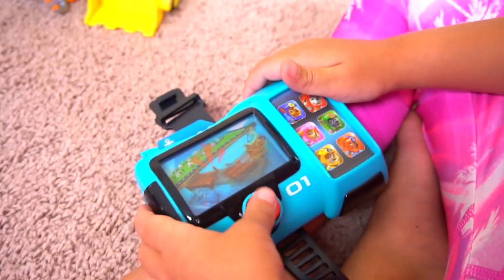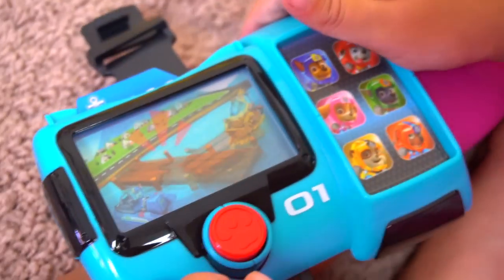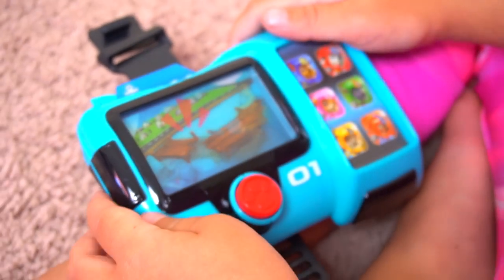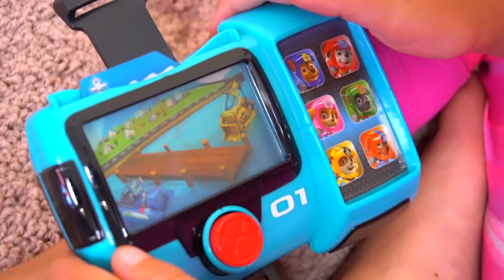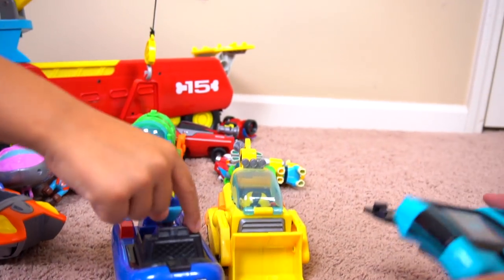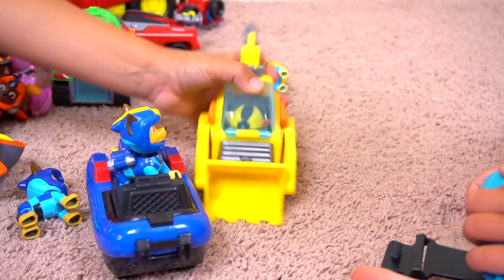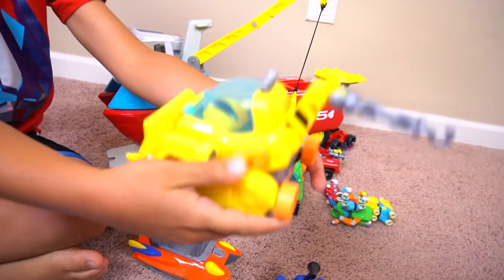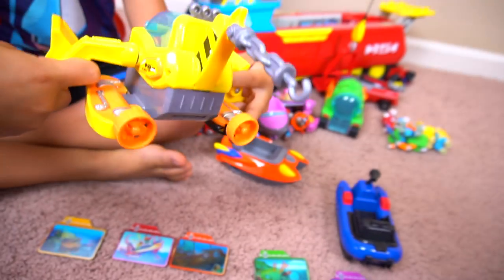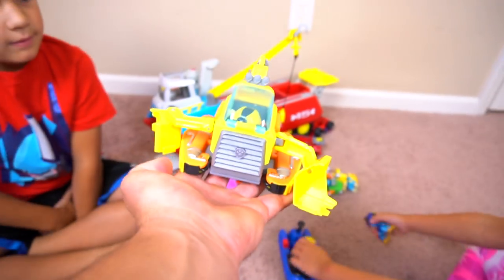Chase's next mission: 'There's an emergency at Adventure Beach - the old pier is collapsing! Chase, I need you and your Sea Patrol boat - Chase is on the case! Rubble, I need you and your Sea Patrol sub - Rubble on the double, let's roll!' We need Chase and his boat and Rubble. Let's see if Rubble transforms too - there we go, Rubble's ready!